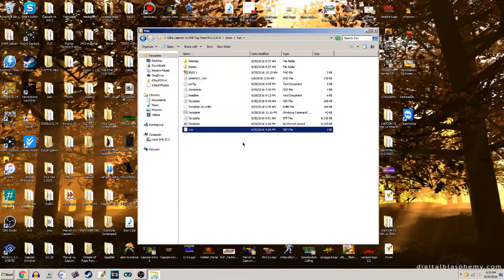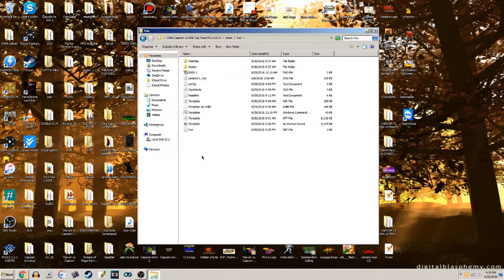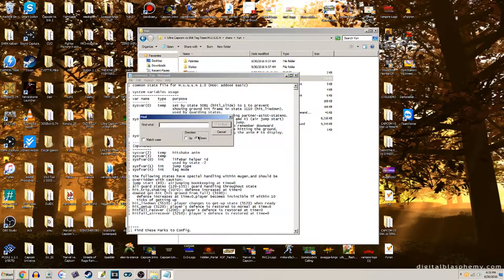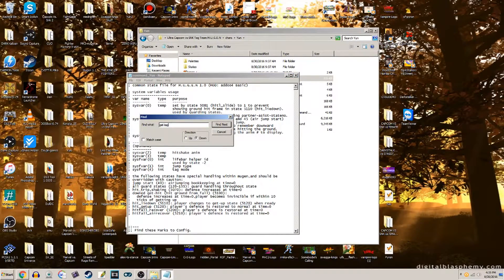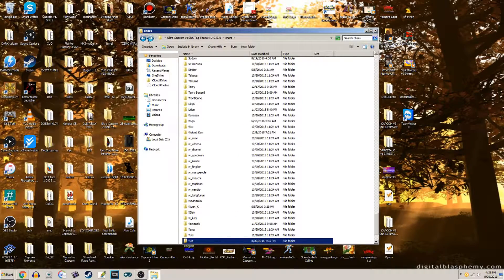Then we're going to close and save the .def file. Now we're going to go back into Yun's common1 file. Click into his common1 file, go to Edit, go to Find, and put 'get tagged' — that way you can change the number of the assist that you want. We found 'get tagged'. You see how it says 1,000? This is the first one — that's what you want to change. Since Yun's shoulder tackle move is 1,200, that's what we're going to put. We're going to close that and save it.